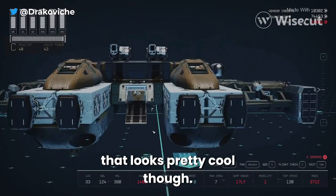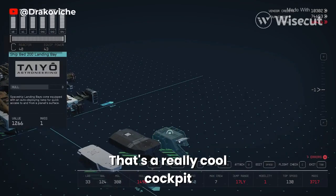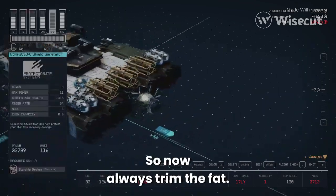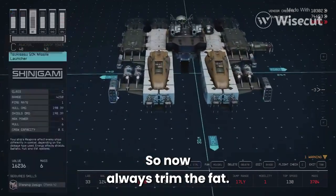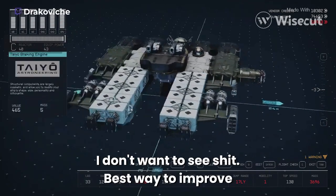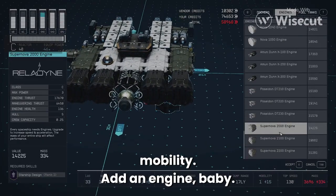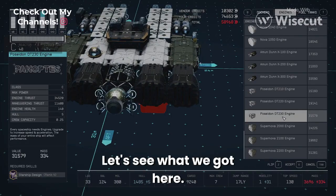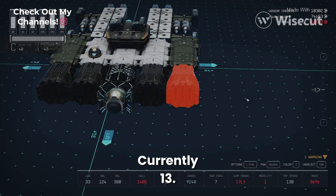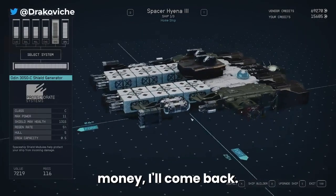That looks pretty cool though — that's a really cool cockpit, you just need a different setup. Now I always trim the fat because when I'm looking at this thing I don't want to see the clutter. Best way to improve mobility: add an engine. Currently at 13 — we'll just be slow for now. When I make some more money I'll come back.